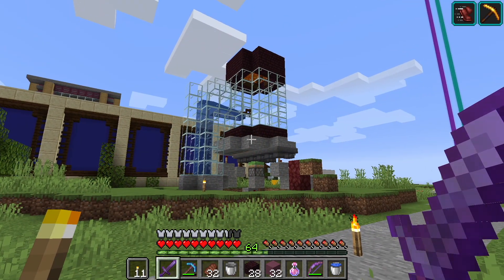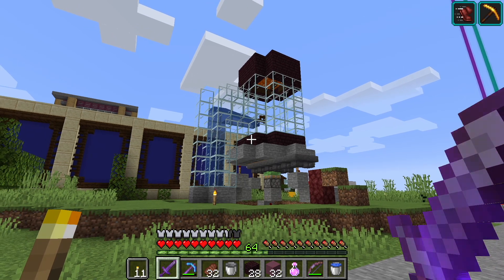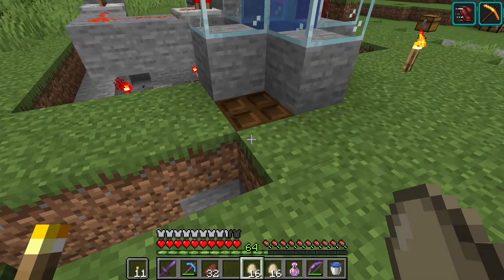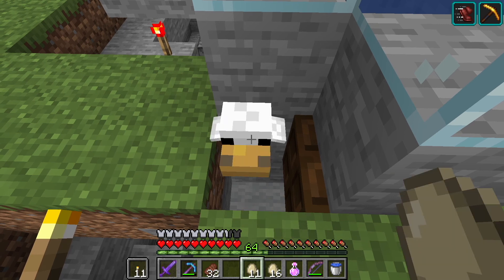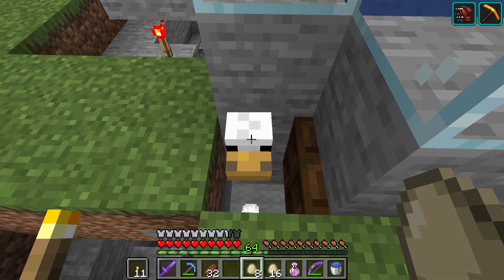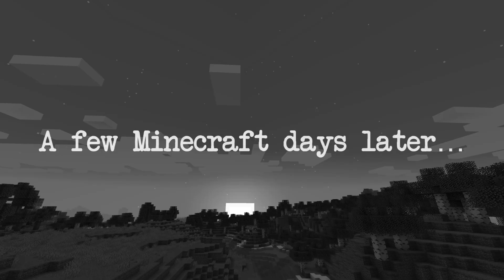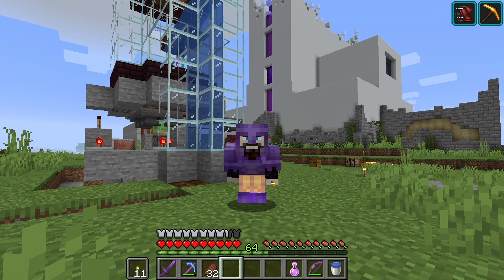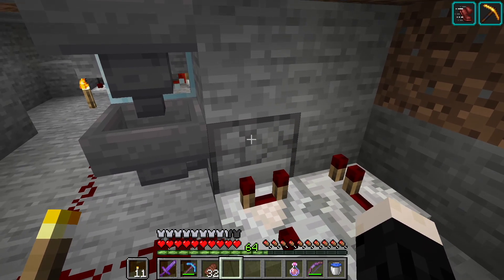I need to decorate it still but this is basically the finished farm. And if you haven't figured it out yet, it's a chicken farm. The first thing we need is some cedar chickens - those guys are gonna stay in there, grow up, and lay eggs. The eggs get collected in a hopper which comes down here into a dispenser.